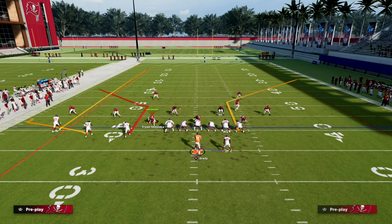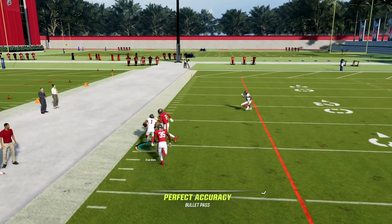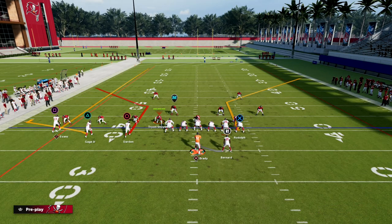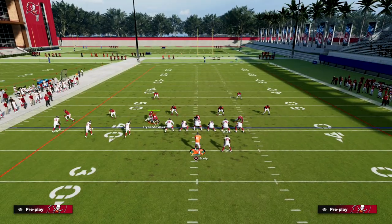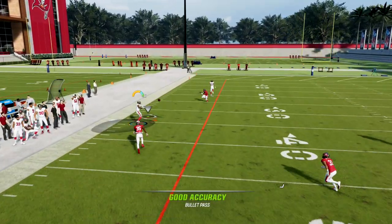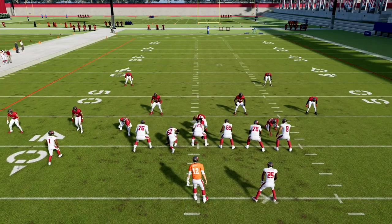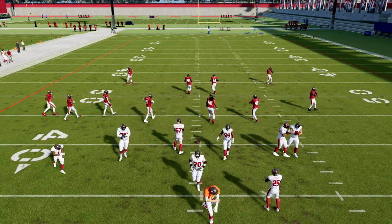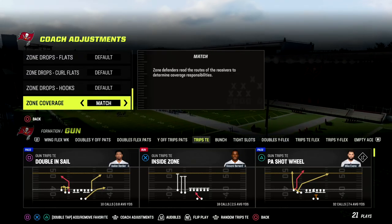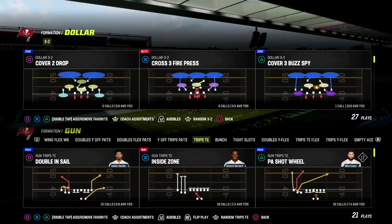You can still cook Cover 2 to the sideline as well — just pass lead that up and out. Cover 2 is a little bit of a nuance, and part of that is because of the type of Cover 2 I'm showing you in this video. I'm going to do something in just a second to fix that. I don't get a lot of Cover 2 — I'll be honest, especially in trips formation it's really hard to think Cover 2 is going to be good.